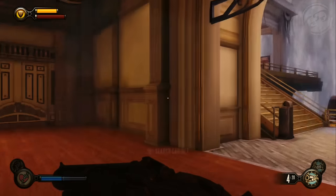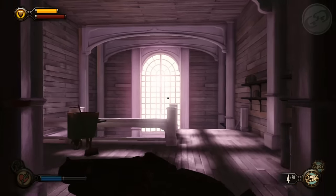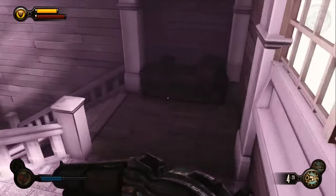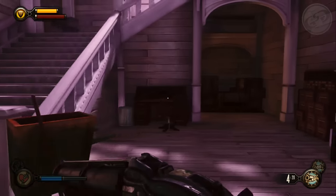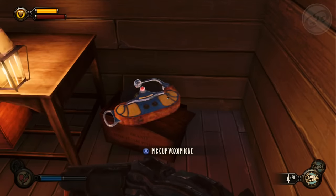Now you're gonna go back down the path you were on. You're gonna see that electric ball — from there take the door to the left of that, go down these stairs, and you'll come to a little alcove down there. There'll probably be some enemies hanging out trying to be sneaky, and there's a voxophone down there.